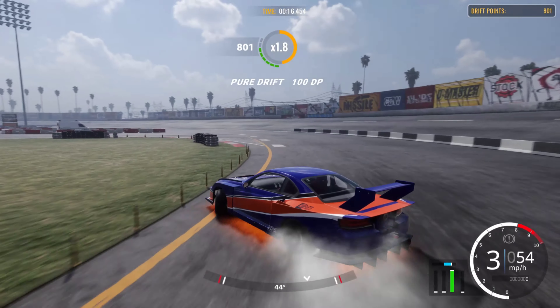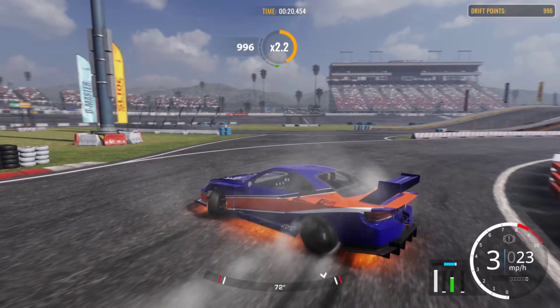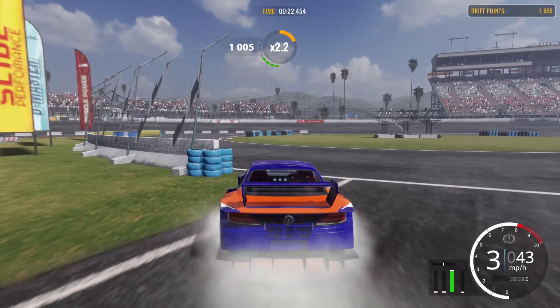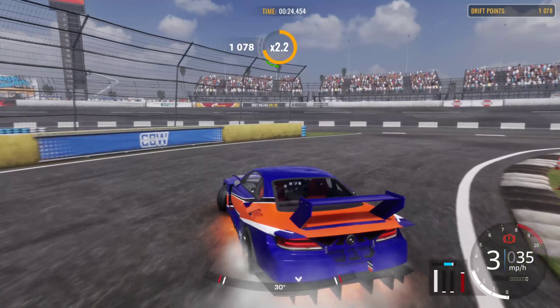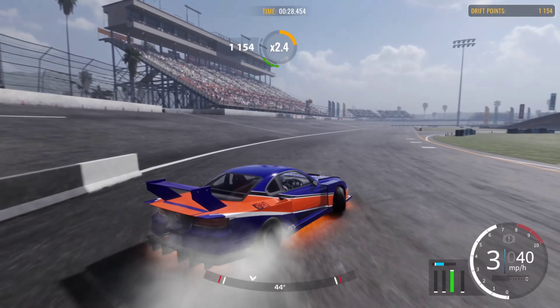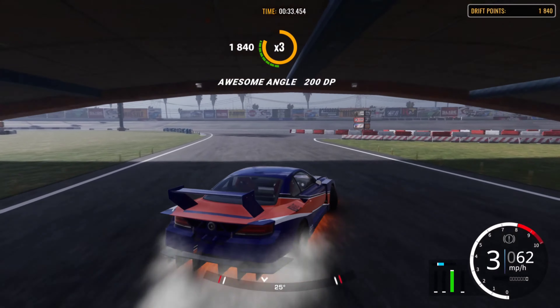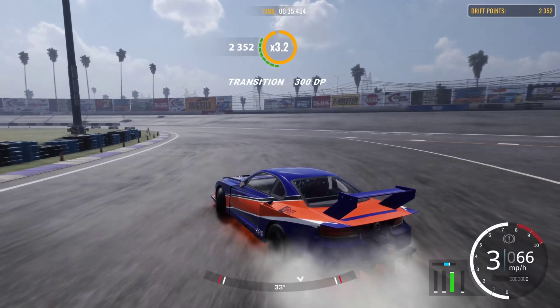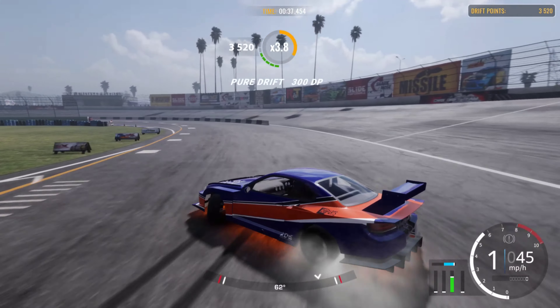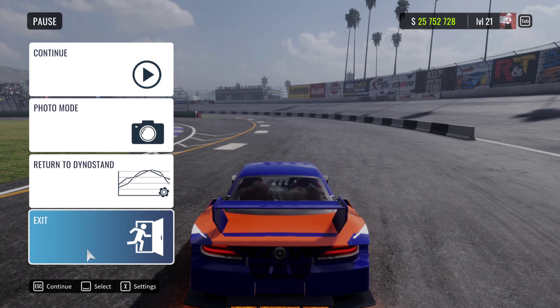Let's see how this new smoke looks. This is like version two of the smoke — version one it just bellowed out like crazy. It looked great but there was so much of it, and the front tire scrubbing with the Ackerman was just super overkill. Even at 100 Ackerman we were getting a lot of scrub and the smoke was just unbearable. As you can see now it looks really, really good.